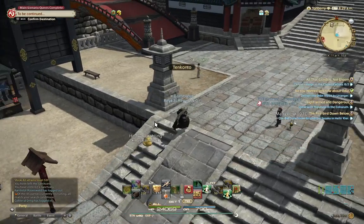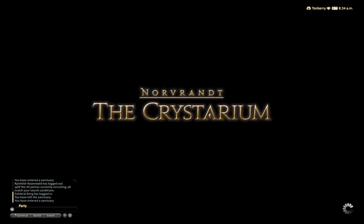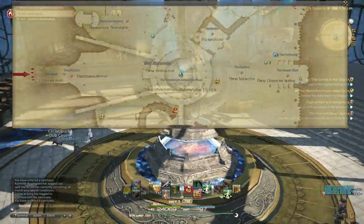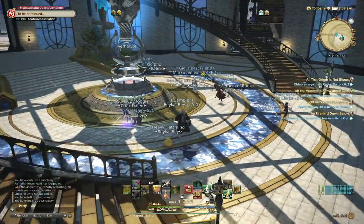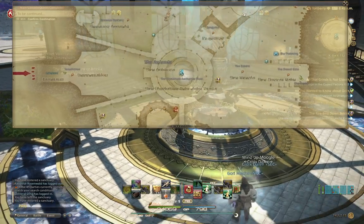At level 70 you're going to want to go to the Crystarium. There are two quests you can take: besides the leve quest, you must take the Crystalline Mean quest. It's easy and gives you a huge experience boost. I suggest you take it first because it can boost your level up and you can begin deliveries and other things that let you buy white scripts or yellow scripts. The experience at the first gatherer job you take is very important.